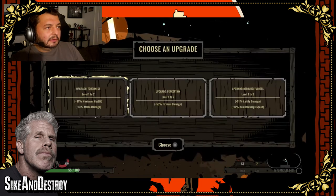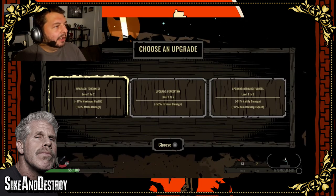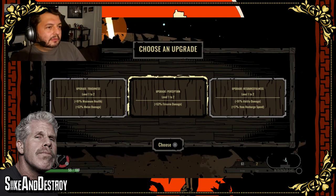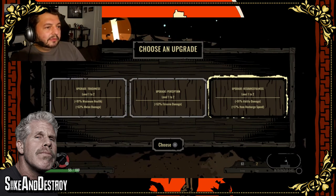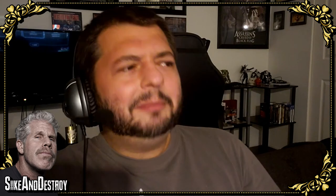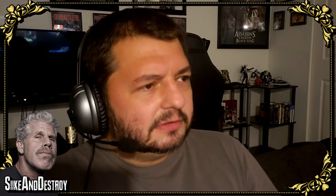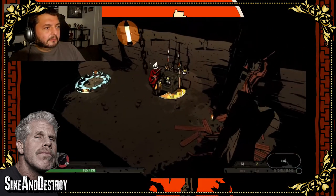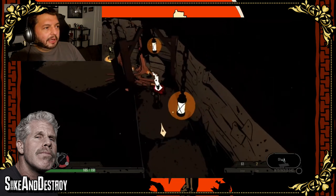A glowing orb — what does that mean? Choose an upgrade: toughness, perception, or resourcefulness. Dude, I'm a tough motherf***er, and that's what I want to be. We found an upgrade area, that's nice.